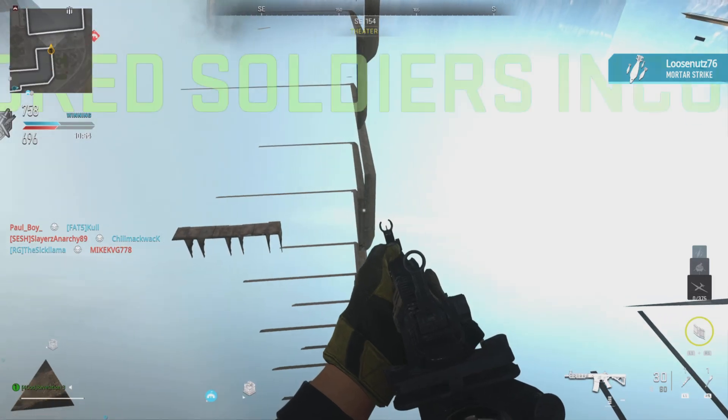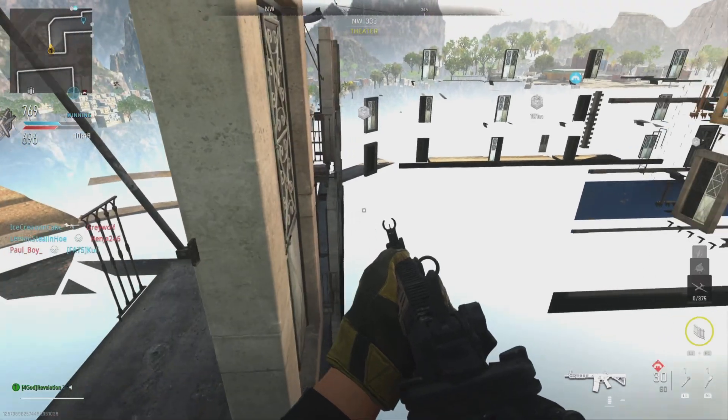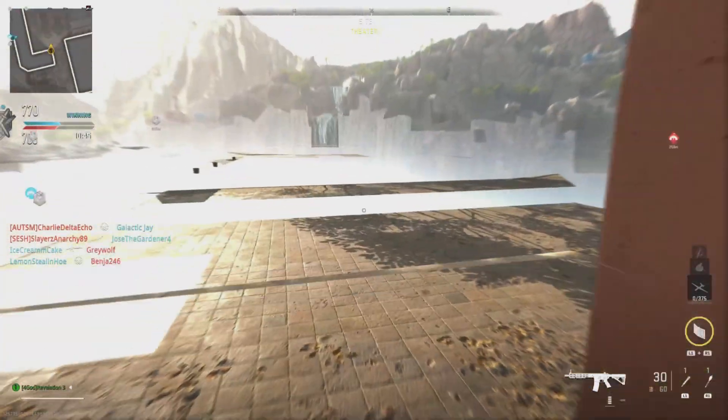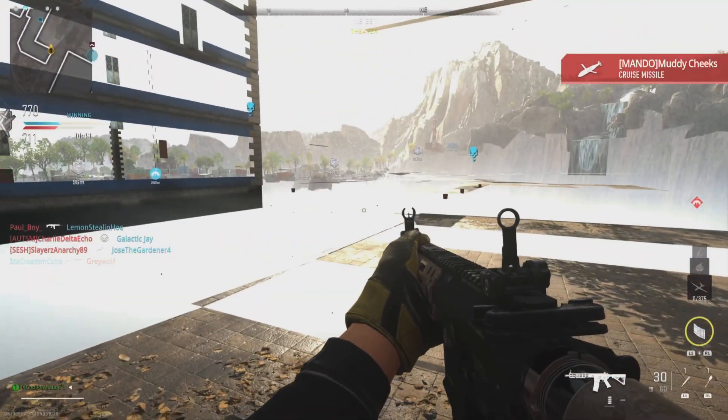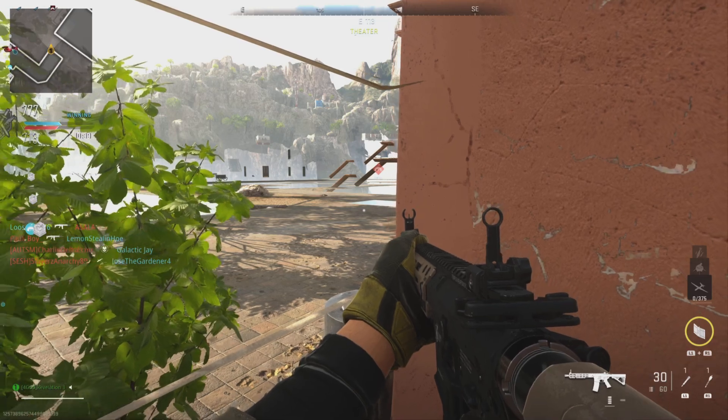Go in slowly so you don't fall off the map. When you do fall, push over towards this wall and you should be able to stand where I do. Don't move too far along this edge or you may fall off of it. But move along it slowly to get a clear image of the map.